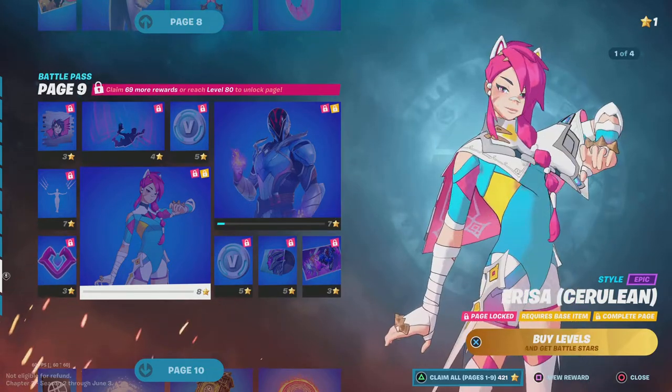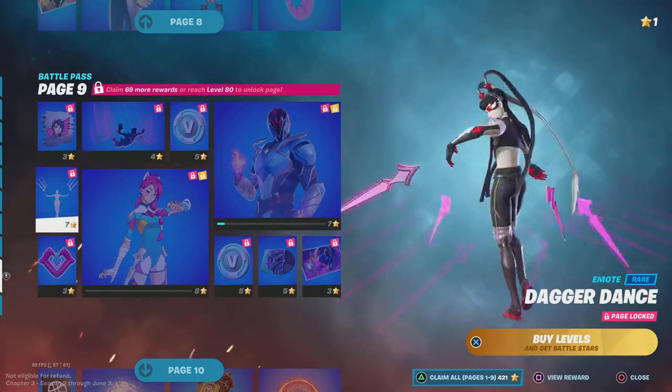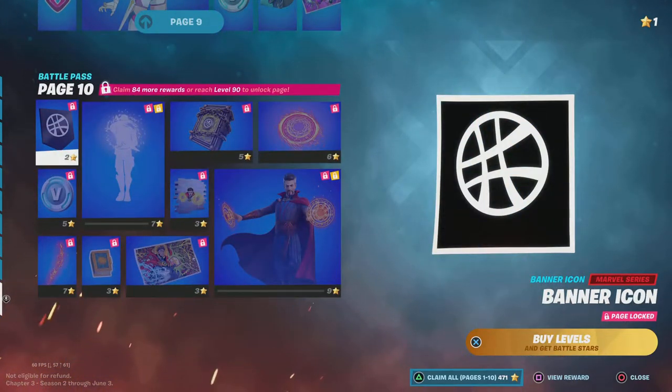Ariza — or Ariza — I don't even know how to say her name right. Cillium — whoa. The glider still looks sick. Dagger Dance — ooh, oh that looks sick. And the banner icon.